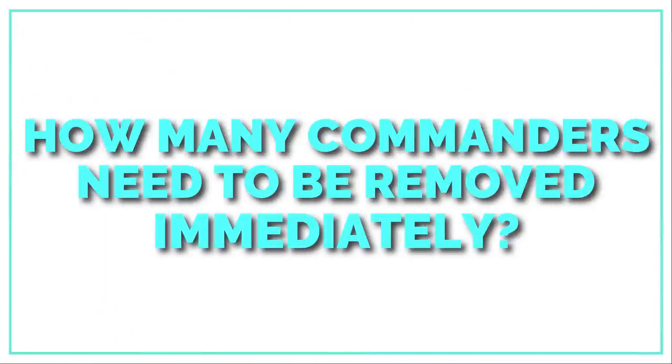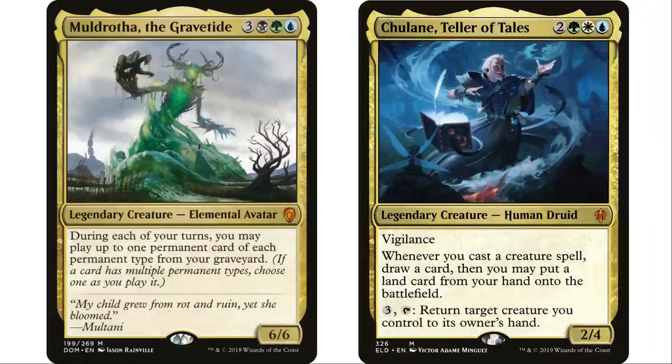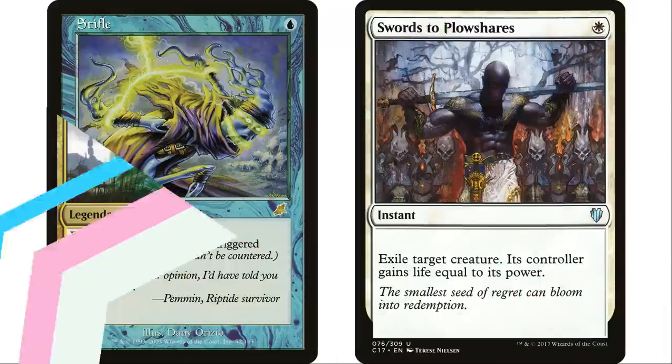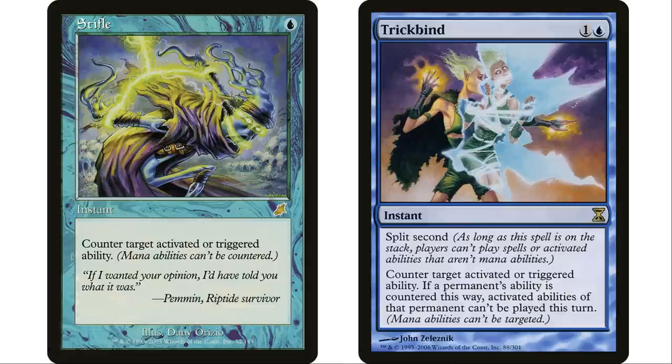The fact that you can do it at instant speed for one mana — why is that so important? How many commanders actually have to be removed the moment they hit the table? Even powerful commanders like Muldrotha, Chulane, or Korvald — they'll cast it, get a little value, but they're not really going to go off until their next turn. Now, comparing Swords to Plowshares to Stifle is interesting. They're both one-mana instant-speed spells. Stifle counters an activated or triggered ability.